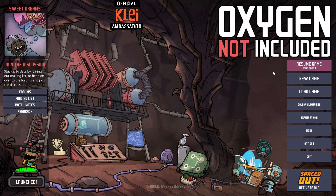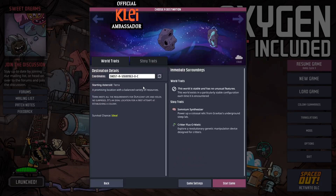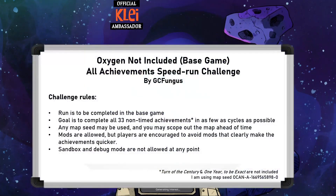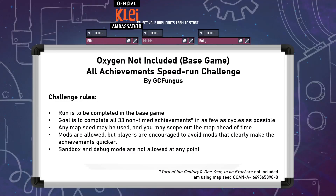Hi everyone and welcome to the base game all achievement speed run - this is the full VOD. Playing survival, I already have a seed so I'm jumping straight in. Normal game settings. This isn't an official record attempt - there's not really a leaderboard for it. Any mod you want as long as it's not too broken, base game, get all 33 non-timed achievements - not including Turn of the Century or One Year to be Exact because those are just time-based. No cheating basically. If you want to have a go, post on the discord - I'm trying to run this as a community challenge.